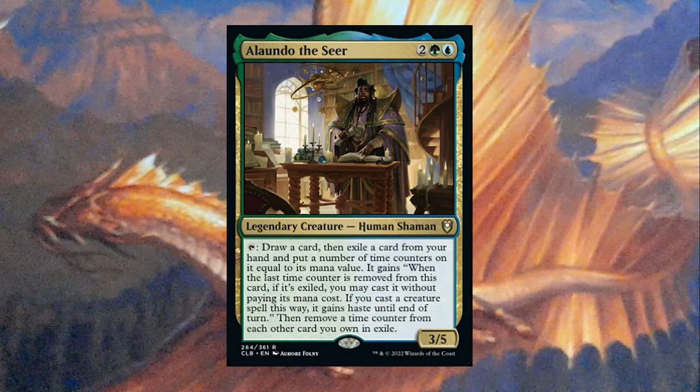The differences include: Jhoira costs 2 mana to tap and activate her ability, meaning you can use Jhoira multiple times but it costs resources. You can also use Alawando's multiple times, but not as easily — you have to untap him using abilities. Jhoira exiles with 3 time counters, while Alawando exiles with a number of time counters equal to the card's mana value, which means it's way more difficult to cheat out big cards. Jhoira specifies non-land, while with Alawando you can technically Suspend a land card. That's pretty cool.